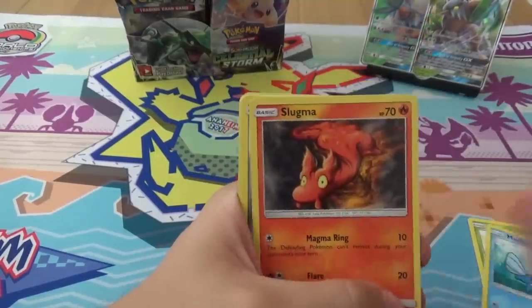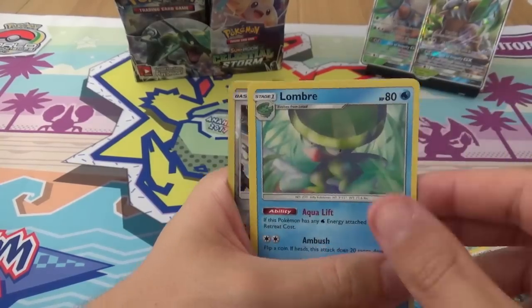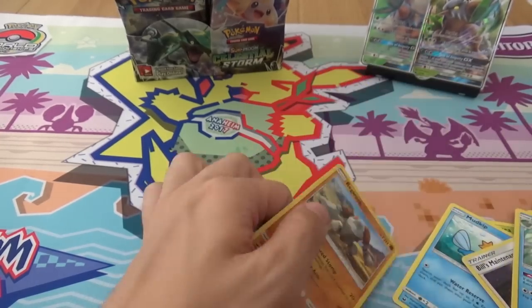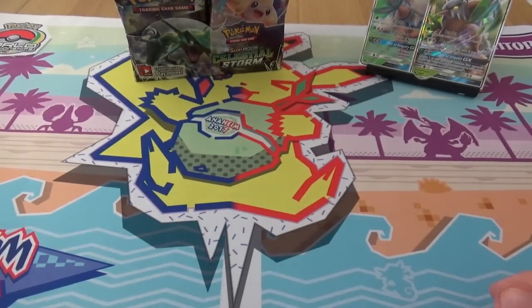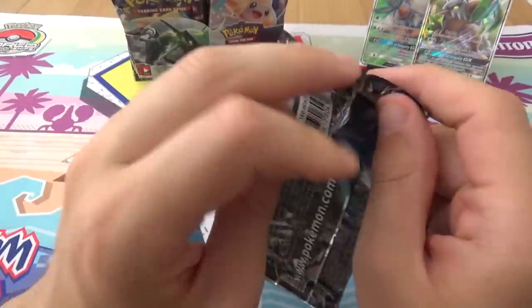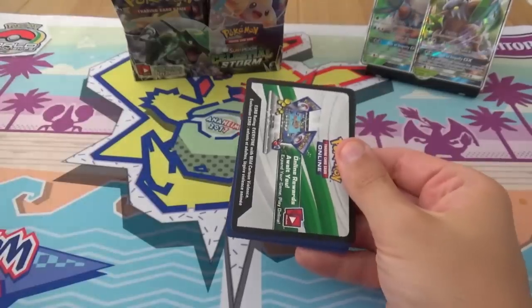We have Cacnea, Mudkip, Slugma, Beldum, Lavatar, Bill's Maintenance, Cacturn, Lombre, a Reverse Kartana, and a Regirock. You do like your cat arms. I do like my Ultra Beasts. That's a cool Kartana card actually — I like that artwork.